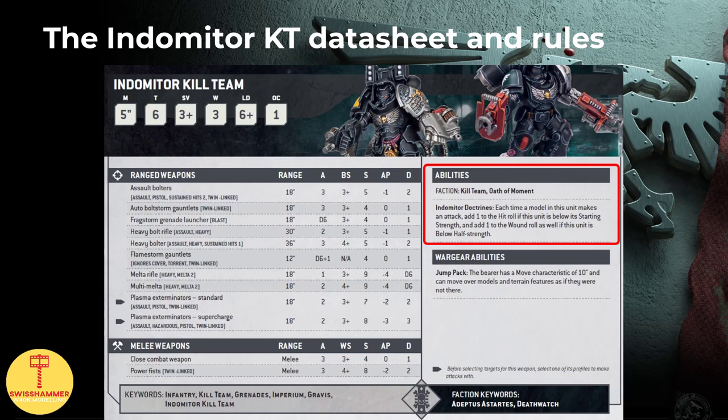Why 3 Heavy Intercessors? The wargear options wording allows 1 Heavy Intercessor for every 5 models to replace the Heavy Bolt Rifle with a Heavy Bolter, so even if we are only bringing 5 Heavy Intercessors in total and fill up the Kill Team with other models, we can still swap in 2 Heavy Bolters. Likewise, one Eradicator can swap his Melta Rifle for a Multi-Melta without any further conditions. Should this Kill Team drop below half strength, we would in all likelihood still have Aggressors and Inceptors left, which make for a good part of the overall firepower, and would therefore still benefit from the second effect of Indometer Doctrines.